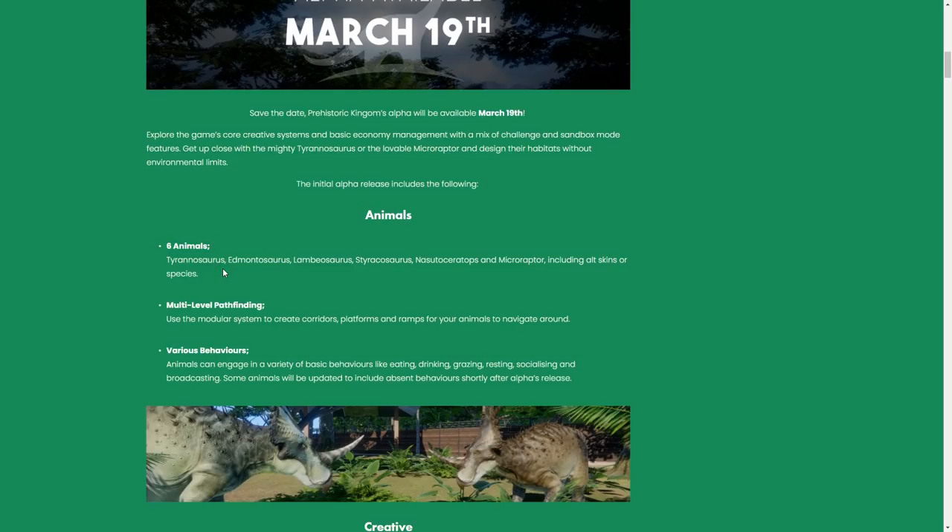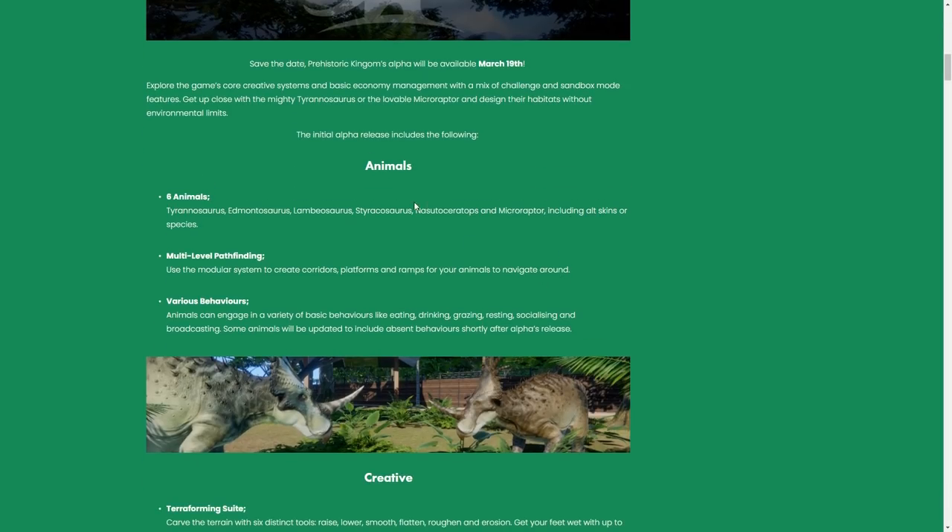There are some cool features included. Six animals will be in the alpha — not that many, but they'll keep updating it so you can expect more animals along the way. We have Tyrannosaurus, Edmontosaurus, Lumbosaurus, Nasutoceratops, and Microraptor, including alternative skins and species. That's pretty cool, especially for the Edmontosaurus which we already know.